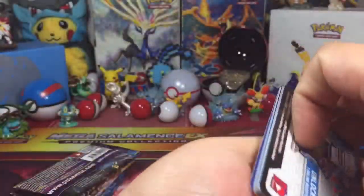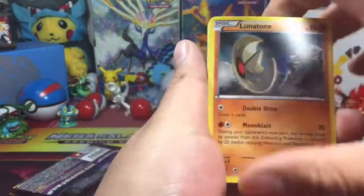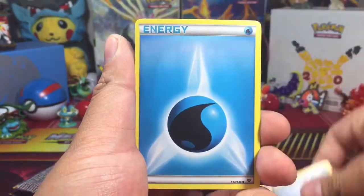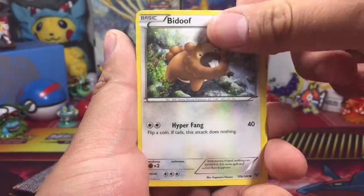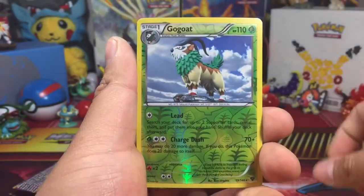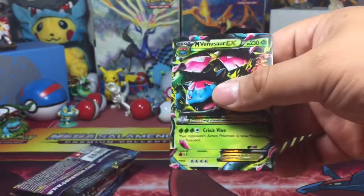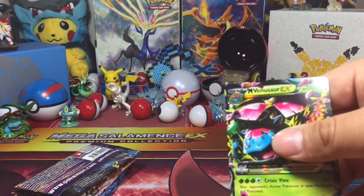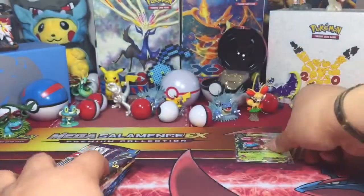There's the code card — three from the back to the front. We start off with a Lunatone, Corsola, Sableye, water energy, Rhyhorn, Honedge, Bidoof, Pikachu, reverse Golbat, and we got a Venusaur EX to start things off. Nicely done — should have got my sleeves ready. Venusaur EX, lock it in, first pack.